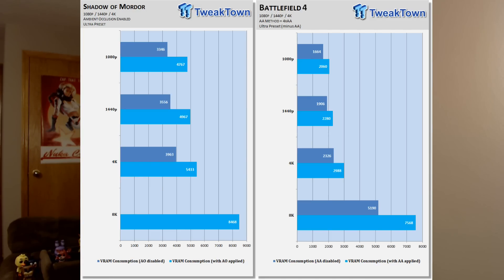Before we do that, I just want to show you real quick — we have Battlefield 4 and Shadow of Mordor here, and I'm going to pull them back on the screen. It shows them at 8K resolution — that's the bottom number you see there, not 4K. Battlefield 4 is at 5,190MB without anti-aliasing, 7,568MB with anti-aliasing. Shadow of Mordor shows 8,468MB — just over 8GB of RAM.